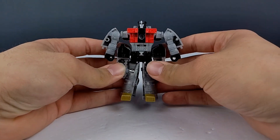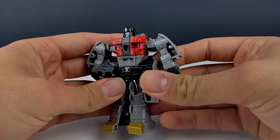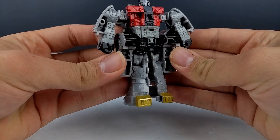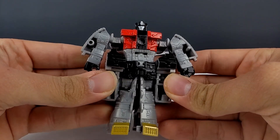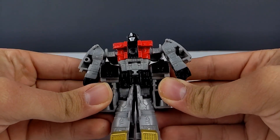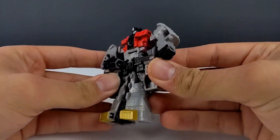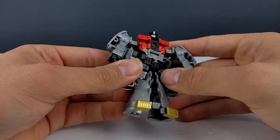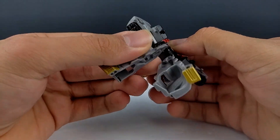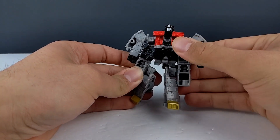Very simple transformation, so we'll get into that. Some nice paint apps, though. You got some nice red and black there, some gold on the toes. It's a very pale silver on the face, and he does have blue eyes painted in there. I don't know how well you can see that on camera. You got black on the hands and the waist, which is actually a separately fitted piece.